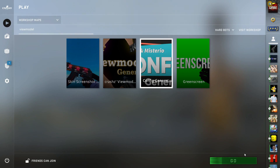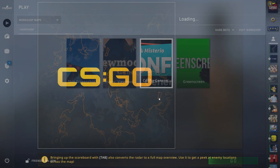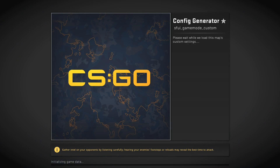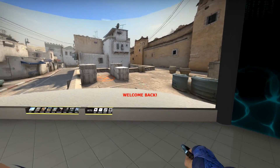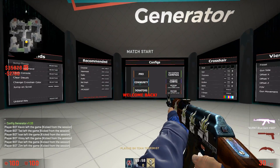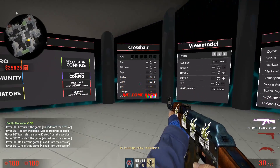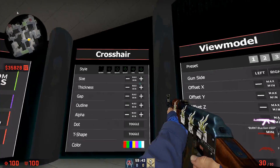The final map we're going to be going over is Config Generator made by Crash and Mysterio. This is an all-in-one config generator — it has all the same features as the last two maps. In my opinion though, I still think it's better to use those other two maps to come up with your own crosshair and view model, just because they're easier to use and more user-friendly. But you obviously could use this map for all of that.